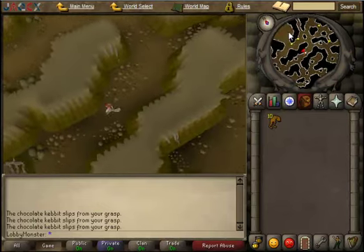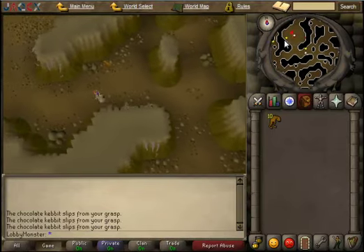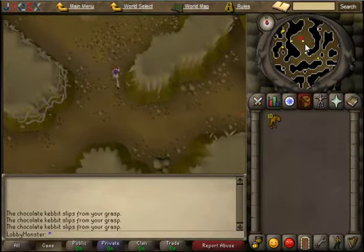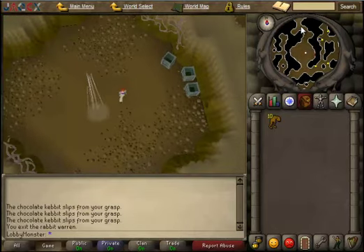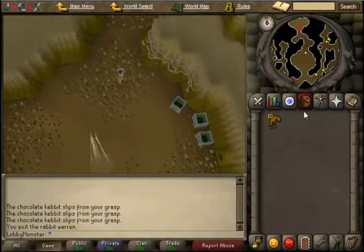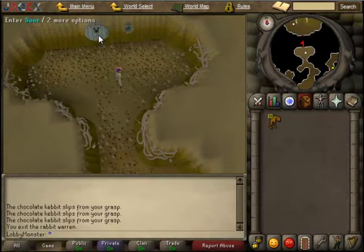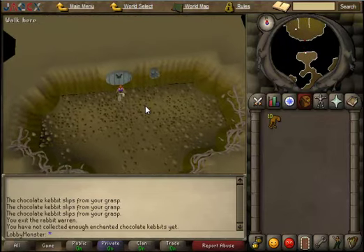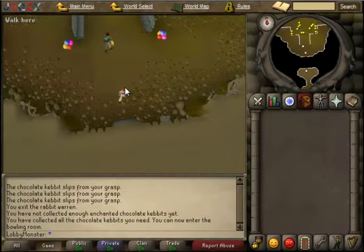If you have run energy potions, this would probably work out really great using them. Now we have our ten. Head back up here again. From here we head north. By the time that we've collected all ten of the kibits, there will be a door up here that unlocks, so go in. We put all of our chocolate kibits into the chute, and then the door is now unlocked.